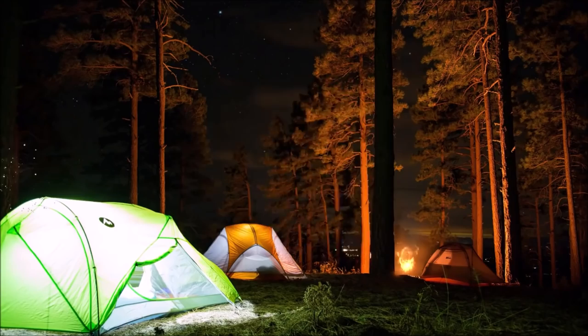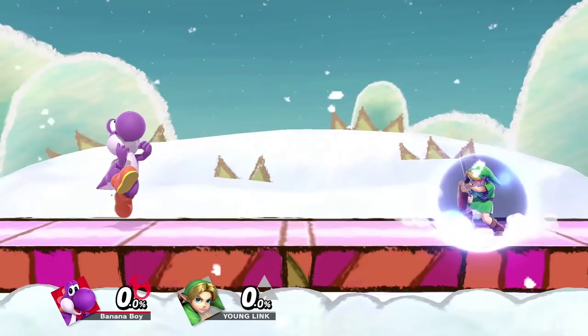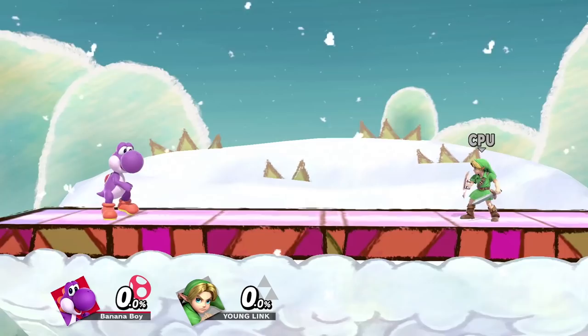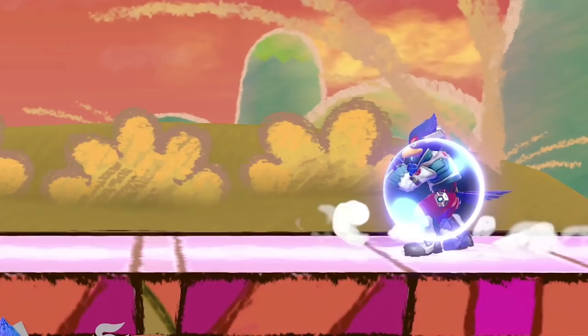Back on the topic of camping, try to be smart while doing it. Don't just mindlessly spam a million Young Link arrows at the side of the level and expect to win, as he can certainly beat that. Mix up the options you camp with, mix up what moves you use to avoid or stuff out his approaches, throw projectiles in the air once in a while since Yoshi's always up there, and don't camp the entire match or your patterns will get more and more predictable over time.